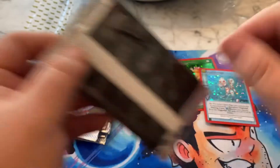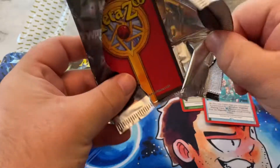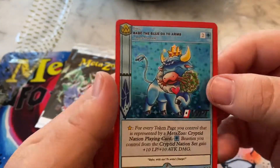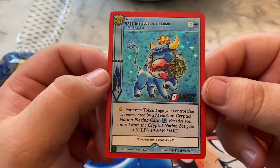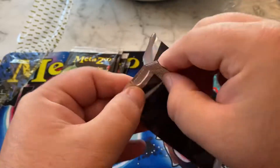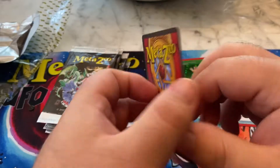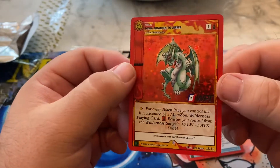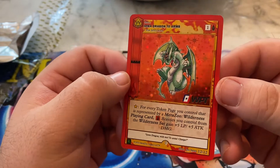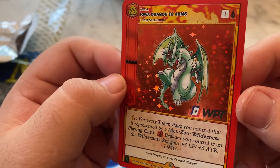So cool. Those are probably pretty big ones, I guess. I don't know about the Chibi but — oh, look at that — Babe the Blue Ox to arms! Love it. So I guess it's just all the different characters. Iowa Dragon — he's got like the little king hat on and a sword.